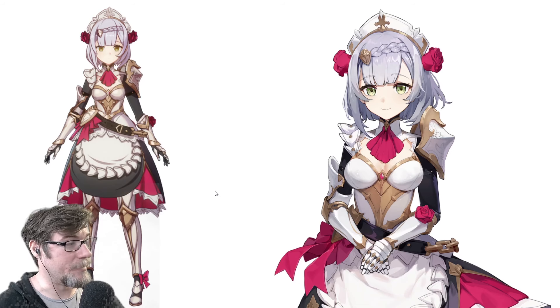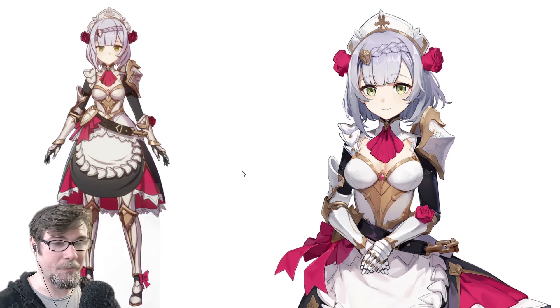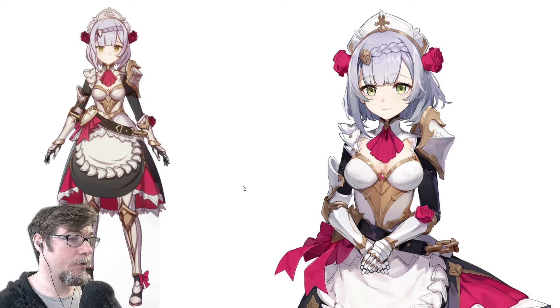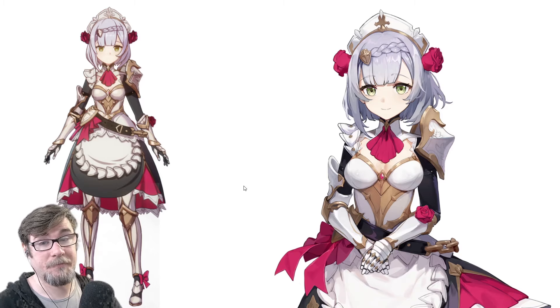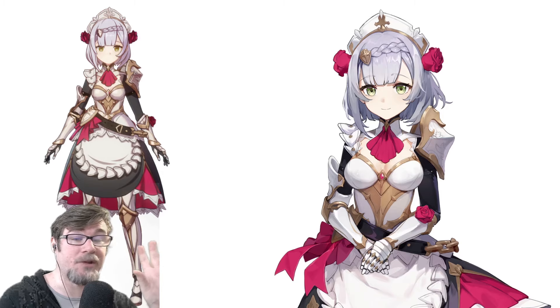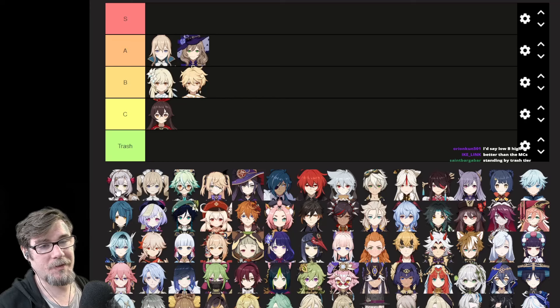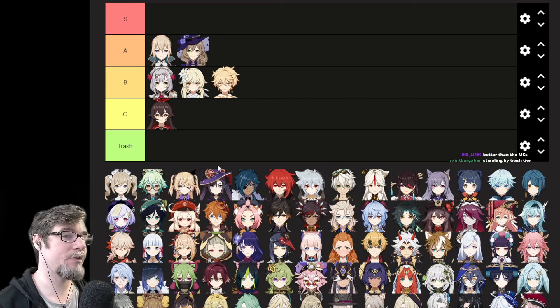I believe Noelle has jiggle physics when she shouldn't, because armor doesn't move like that. I think it would have been better if her chest piece was different — either keep it more on the lines of the maid outfit so you can keep those jiggle physics, or actually give her an armored chest piece. It breaks logic a little too much. Once again, I don't care that she's half maid, half knight in appearance — it's the fact that armor is moving way too much in places it shouldn't be. I think Noelle's B tier.